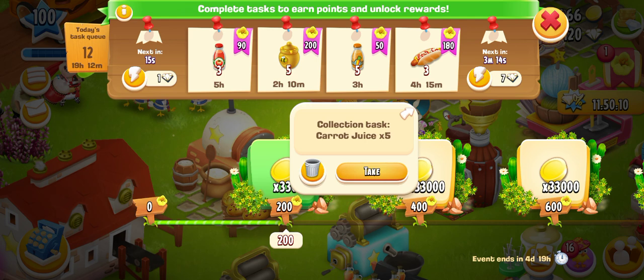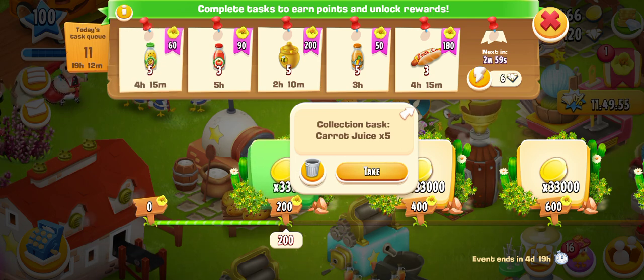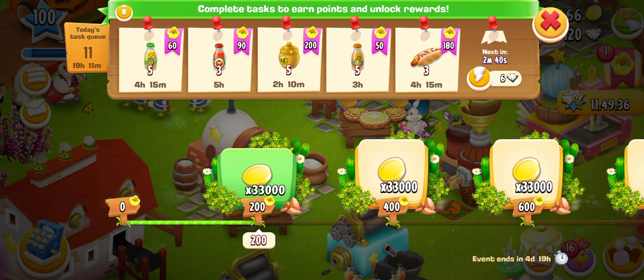If you want a task instantly you need to pay diamonds, but I think you don't need to waste diamonds — just wait for a new easy task according to your preference. Today's task queue was normally 15, and I have crashed three tasks and completed one, earning 200 points so far.